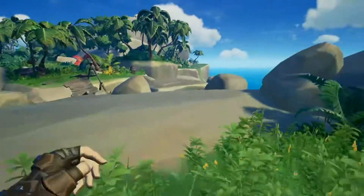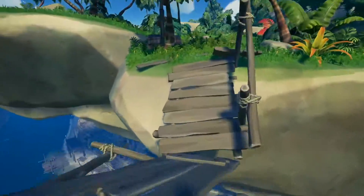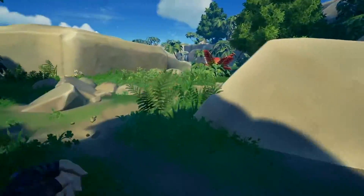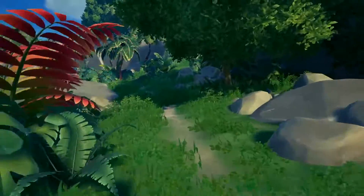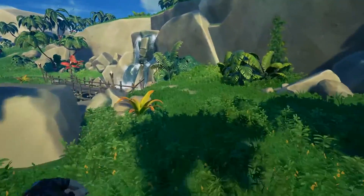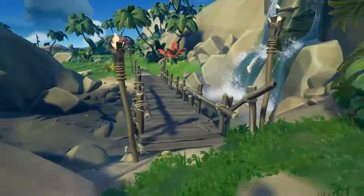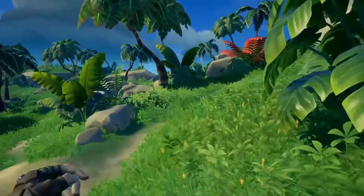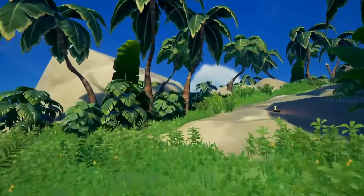When you get to the top, take a small right across this broken bridge and just keep running straight through. Eventually you will see a waterfall — get across the bridge and keep on going straight.